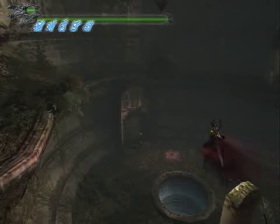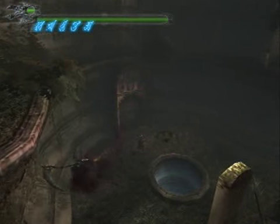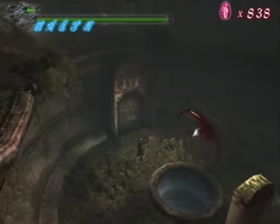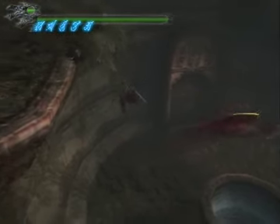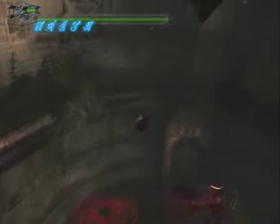Here we have our first fight with the Death Scythe. He's a little bit like the Death Scissor, only different — he's got a very different attack pattern. As you can see, we're not stuck in a cage like the Death Scissor does; we're left to run around freely, waiting for him to attack.